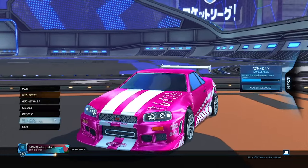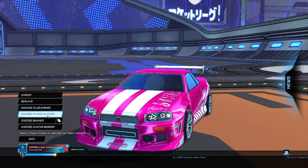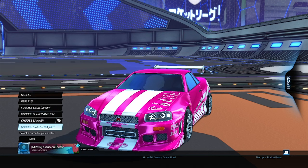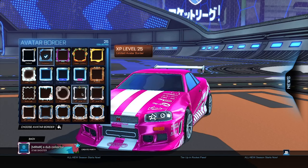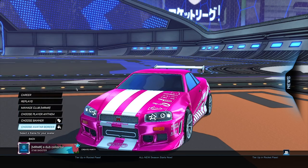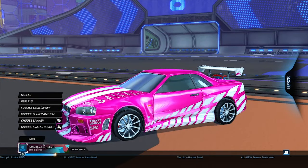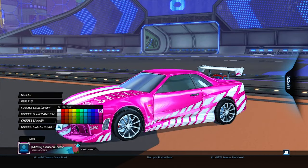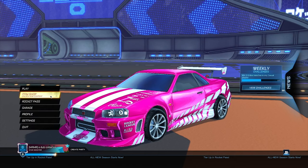Once you've created the new preset, go back to the main menu and click on Profile. Choose Avatar Body — note that you need to be at least XP level 25, so this won't work on brand new accounts. Go to any of your XP borders and set its color to match your car's primary color. For example, I've set it to pink to match my pink car.